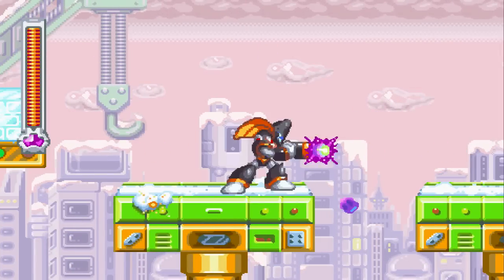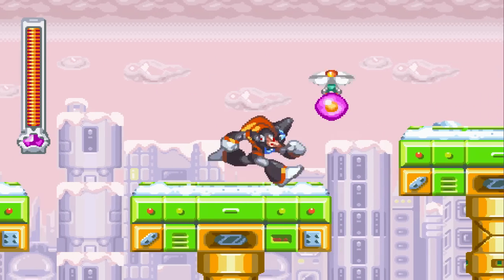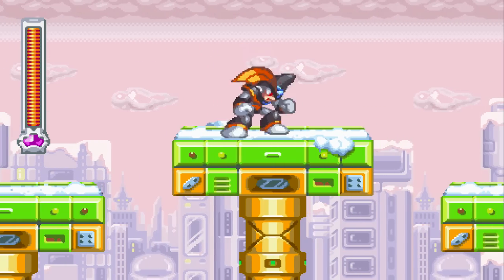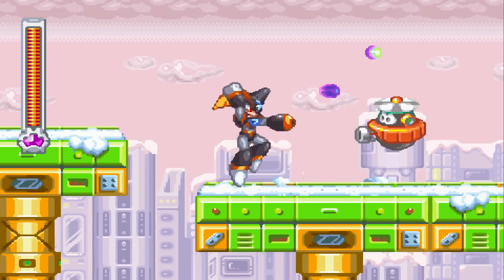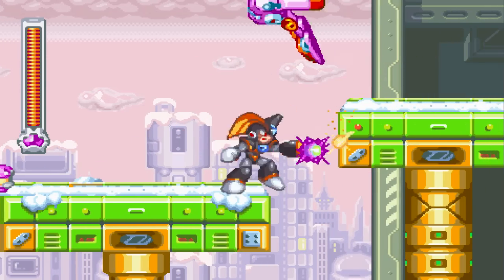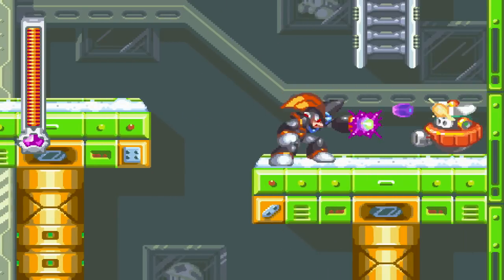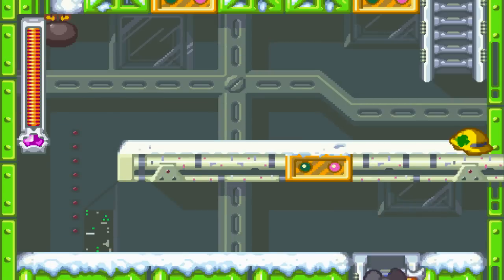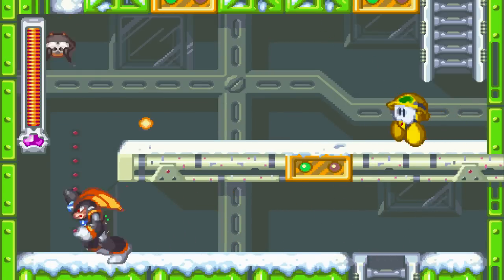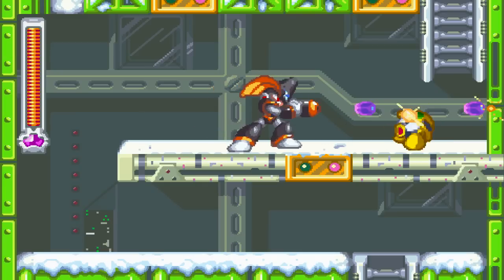Bass can fire in all directions and also double jump, but he won't dash. Since I don't have any power-ups, Bass's shots are unequal in power.